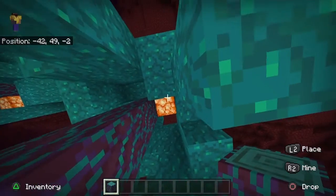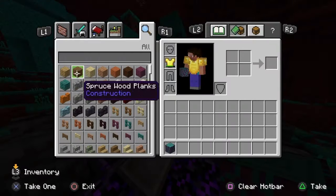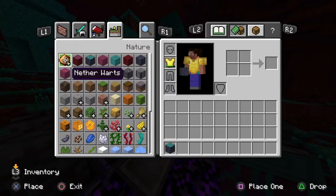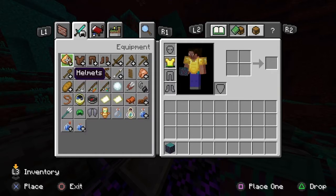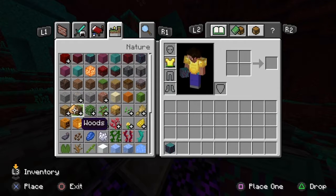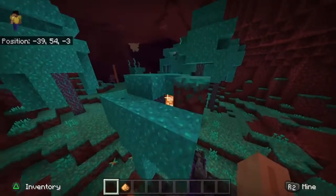They also spawn with shroom lights, which is pretty cool. They're the exact same brightness as glowstone and easier to get, because with glowstone you need silk touch or you need to collect a lot of it because it gives you glowstone dust, which is generally not too good. Those are pretty useful blocks if you ever want to light anything up in the nether and you don't feel like getting that silk touch pickaxe.